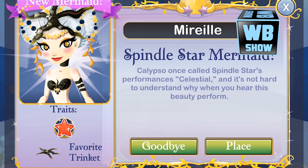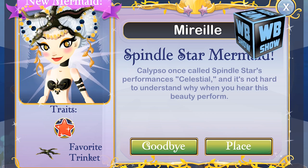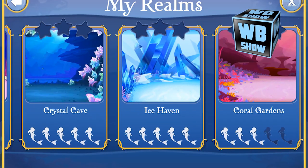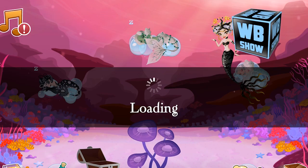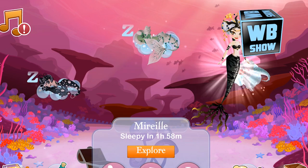Hello everyone, I hope you are enjoying your week. Today we are back with another Mermaid World episode. We will be looking at how to get the Spindle Star mermaid. This mermaid is limited edition, available for 10 days, and she is the leader of the Wandering Star troop mermaids.